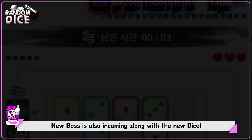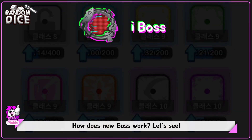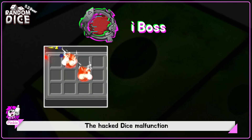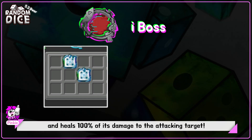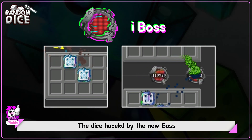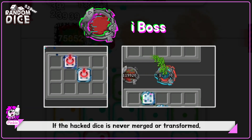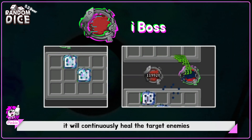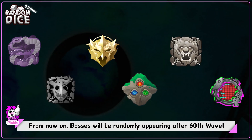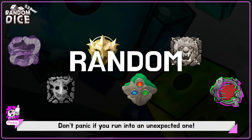A new boss is also incoming along with the new dice. The new boss hacks 2 dice every 10 seconds. The hacked dice malfunction and deal 100% of their damage to the attacking target. The dice hacked by the new boss won't be released even if the boss has been taken down. If the hacked dice is never merged or transformed, it will continuously heal the target enemies. So be fast to escape! From now on, bosses will randomly appear after the 60th wave. Don't panic if you run into an unexpected one.